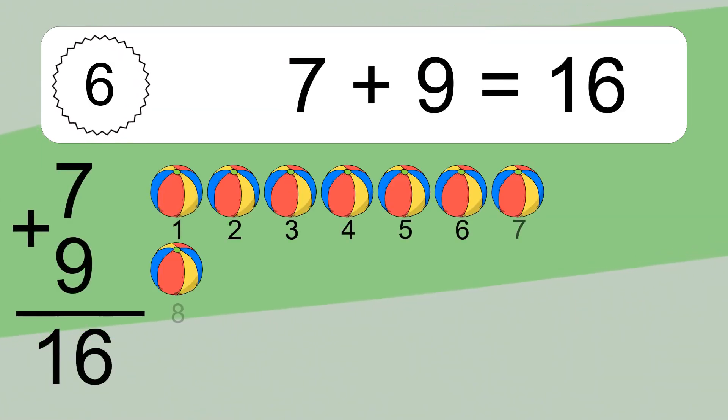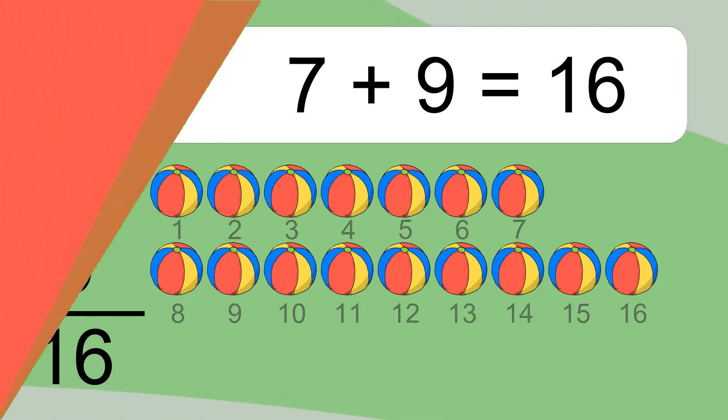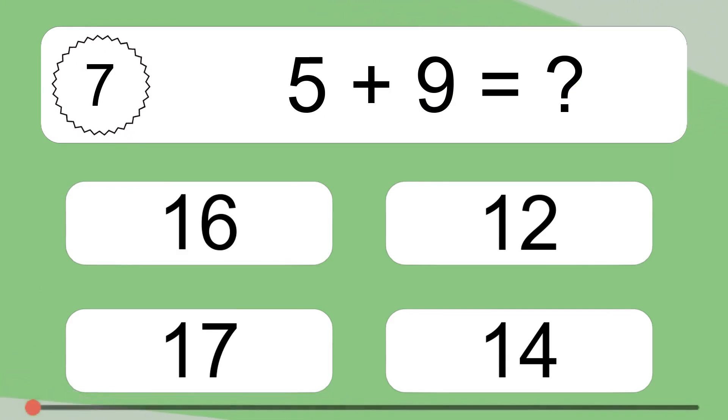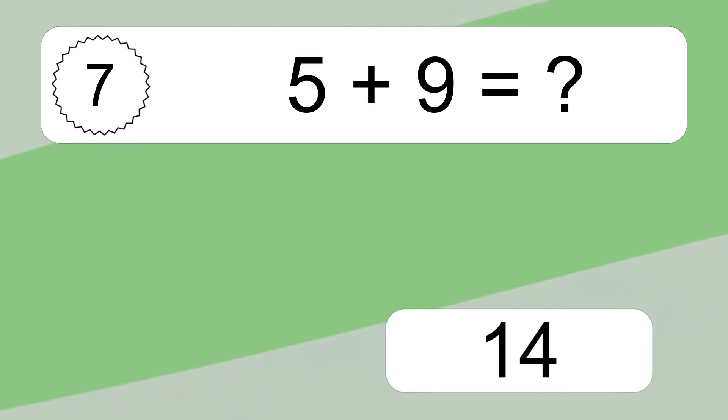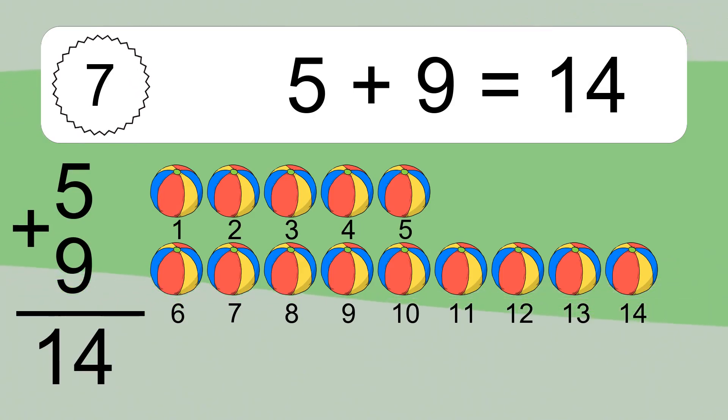Seven plus nine equals sixteen. Let's count it: one, two, three, four, five, six, seven, eight, nine, ten, eleven, twelve, thirteen, fourteen, fifteen, sixteen. Five plus nine equals what? Five plus nine equals fourteen. Let's count it: one, two, three, four, five, six, seven, eight, nine, ten, eleven, twelve.